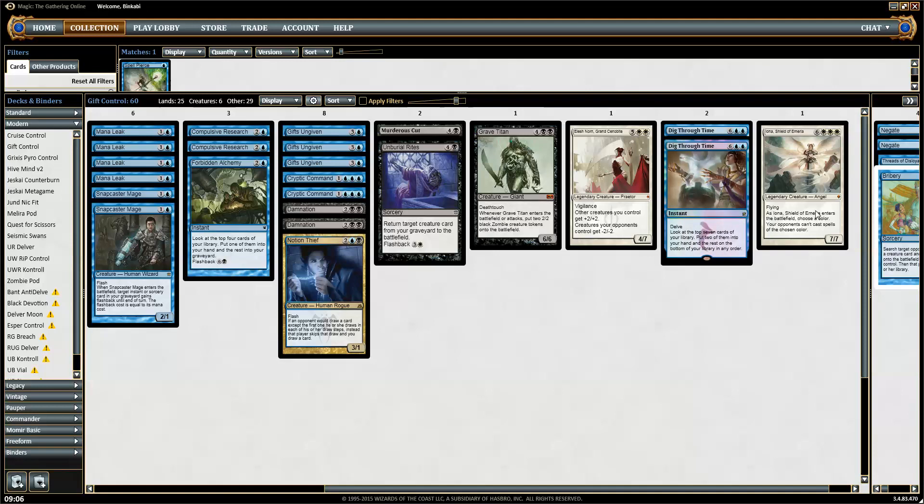Resolving an Iona against mono-red or mono-blue — they just can't win, it's game over. Grave Titan against something like blue-white-red: even if it dies right away, you have the pressure you need to win. And Elesh Norn just wipes boards and gets in for a lot of damage. So that's the combo aspect of the deck.